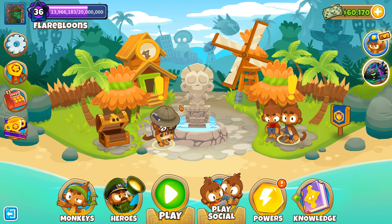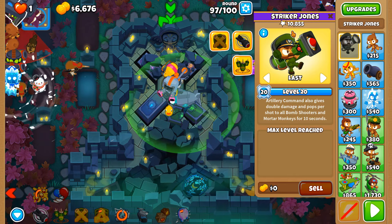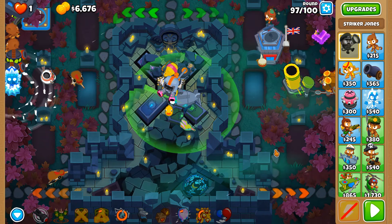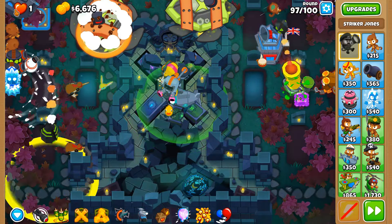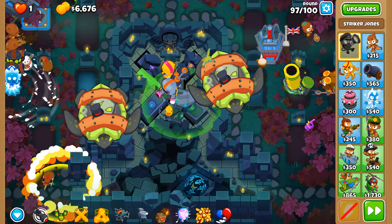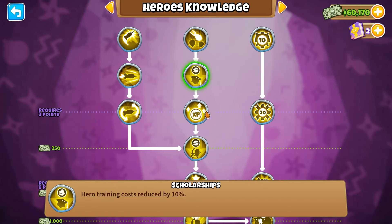If it's not being looked at, is it a feature? We may never know. I'm currently on round 97 in a live game, and Striker Jones — outside of his Concussive Shell usages — should not have been able to use his default attack even once, because his current range means he shouldn't be able to target anything on screen. But for some odd reason he's able to target this fortified ZOMG. And this is in CHIMPS with no Monkey Knowledge.